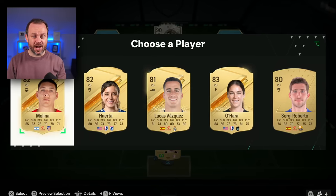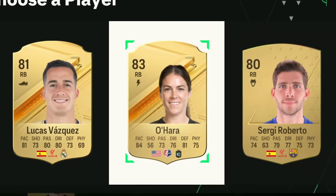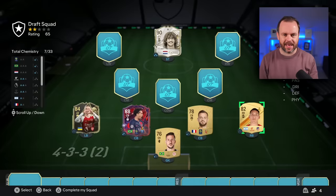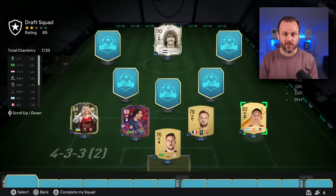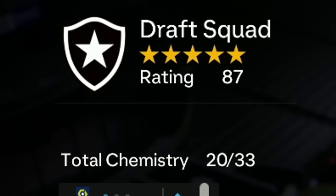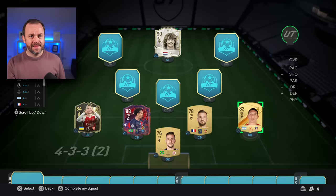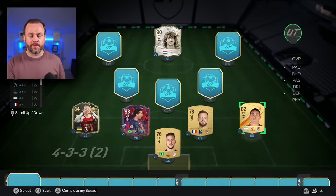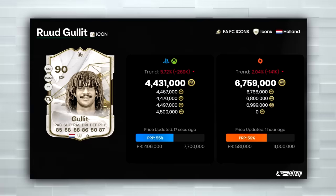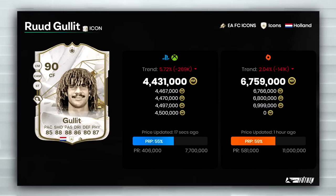Molina is not bad at all. Haro would have been better for rating, but Molina's not too bad. He's got shadow rating as well, which is really important because I will be using this draft team in a game afterwards. Anyone under a seven match rating will be discarded. But if I can't build a draft with 87 rating and at least 20 chemistry, I will start the game scoring an own goal with the most expensive card in the team, who is currently Ruud Gullit.